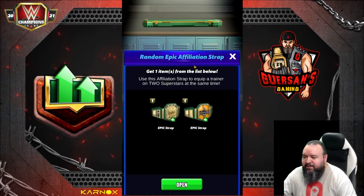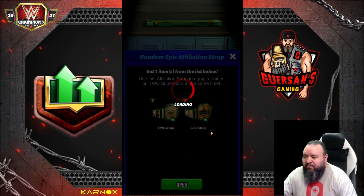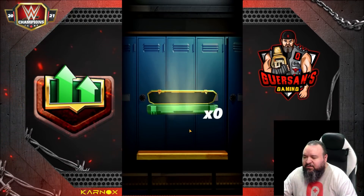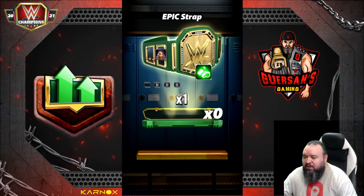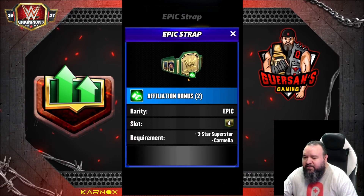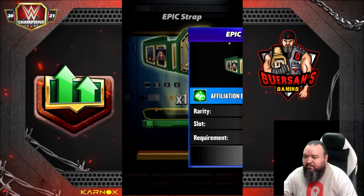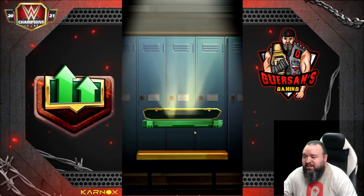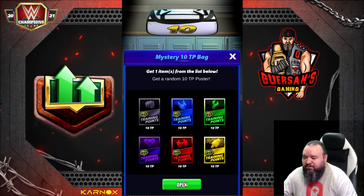Just gonna open what we got. This here is gonna be an affiliation strap, hopefully a good one. Alright, that's one for Mela. Unfortunately I'm not gonna be using it because I've got a better belt on Mela — I already use Mela. So unfortunately that's not gonna be useful.